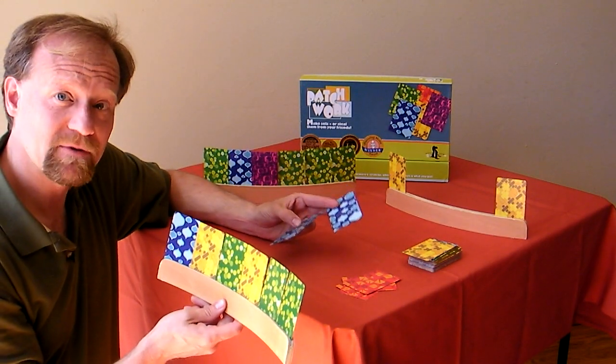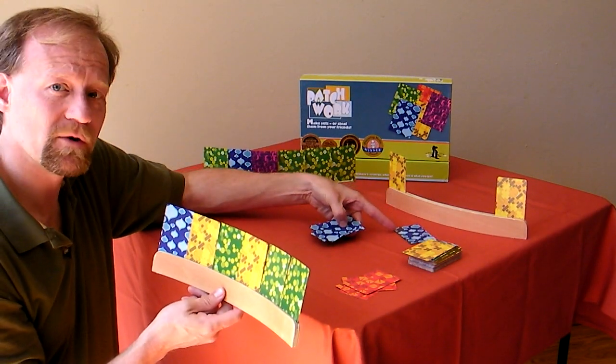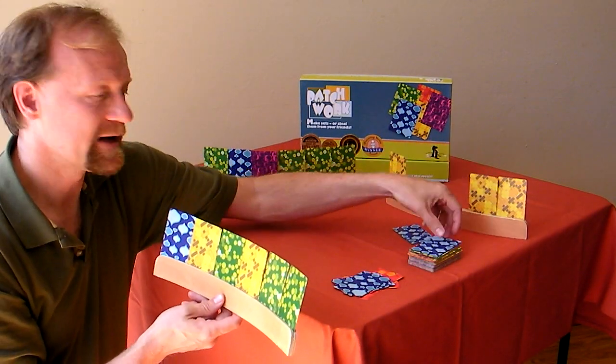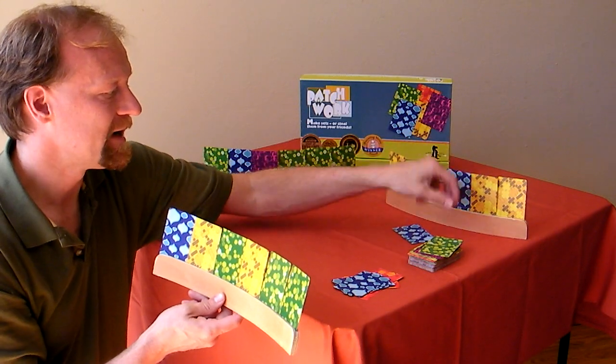So I steal those four cards from them, and after they're done whining and complaining, I have to pay them. So they would get one — that's one point for them. I keep the other three, that's three points for me. And they then replenish, again by drawing immediately from the deck, and play continues.